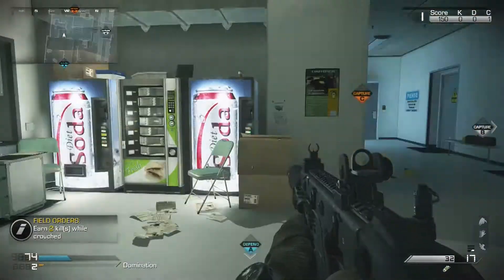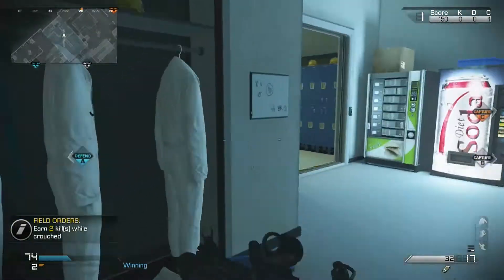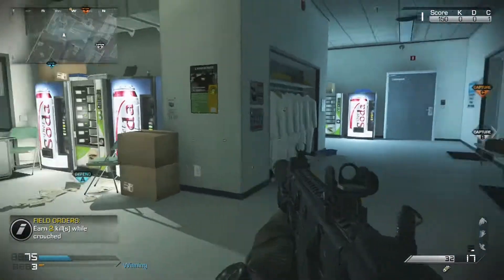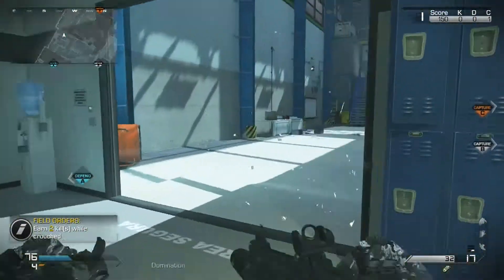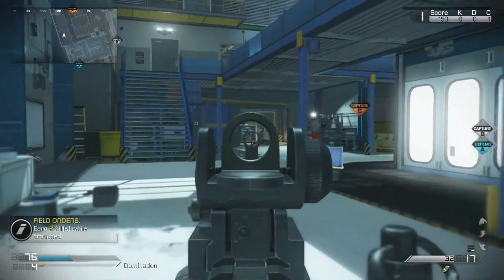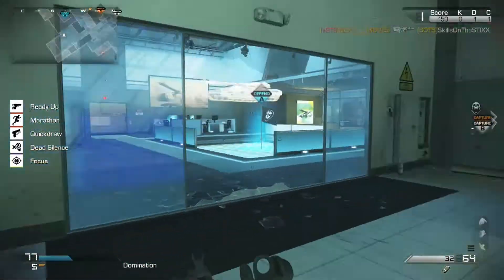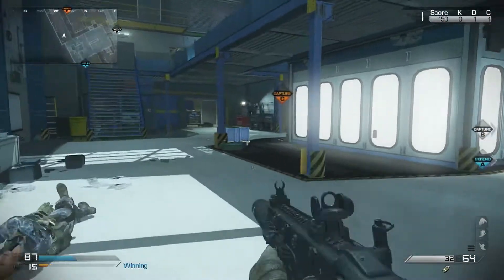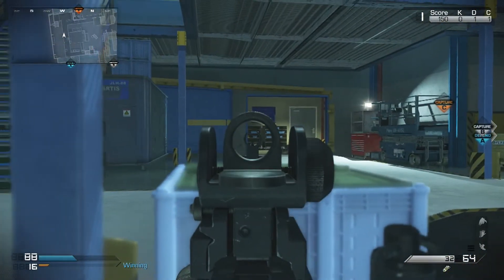When you guys are playing domination and you're going for C flag, a lot of things that people do that gets them killed is they run into the open on C. You don't want to do that. They come out over here, they get into the open like this, and they get shut down. Instead of running out into the open like that, you want to try to get behind cover, especially when you know they're in the spawn.